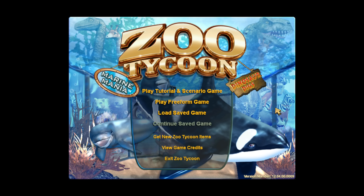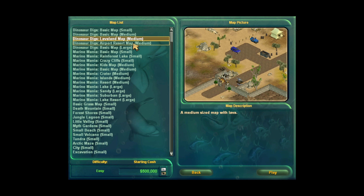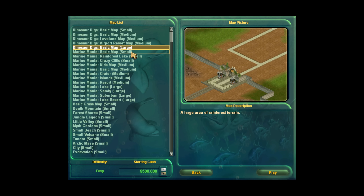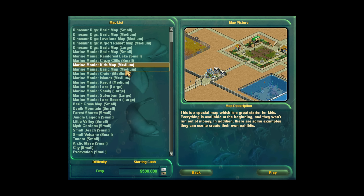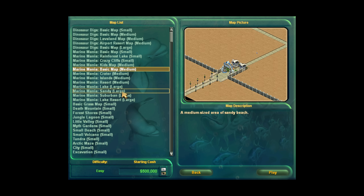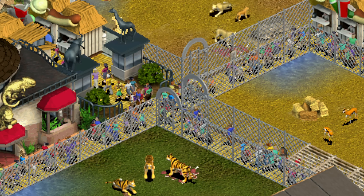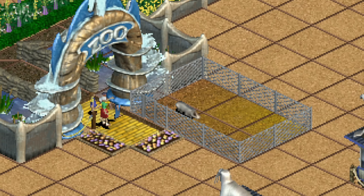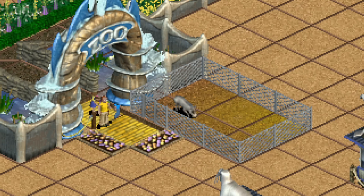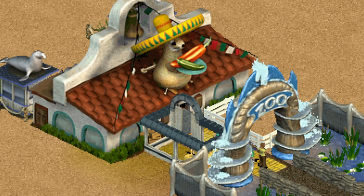Let's now set up this zoo. The first thing we need to do is pick the right map. Many maps don't have enough space for a restaurant right next to the entrance, either because of the shape of the zoo or because of the unremovable animal statues. One map that does have enough space is Sandy Zoo from Marine Mania, which is the one that we will use. Guests don't care about overcrowding in this game so we only need a minimal amount of path — just two tiles. Now we can build the two-tile gazelle exhibit on one side of the path and the restaurant at the end.